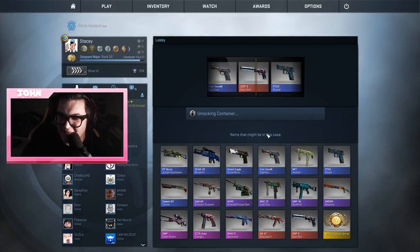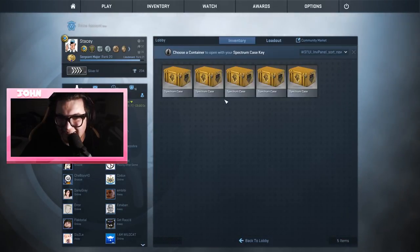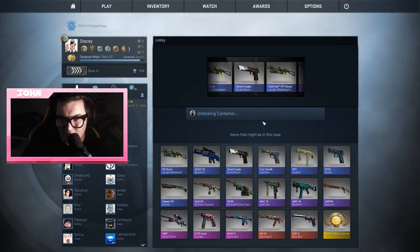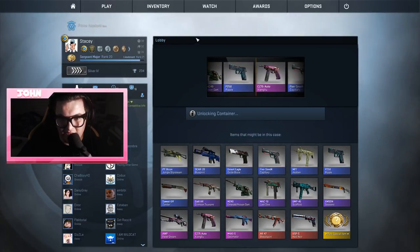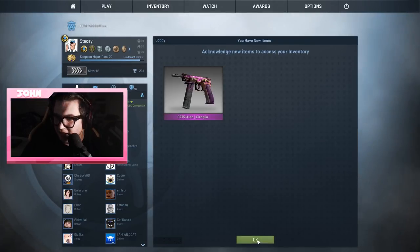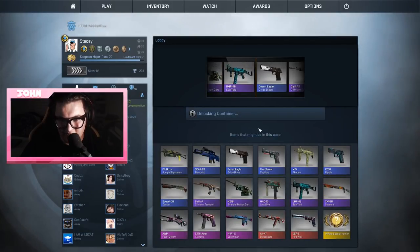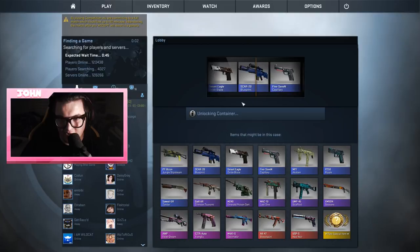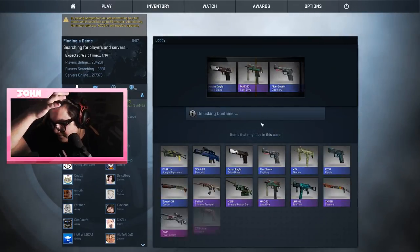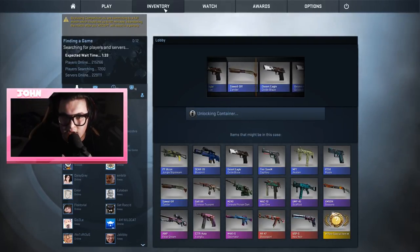These ten clutch cases have already been better than the fifty-something clutch cases I opened before — the spectrums have been better too. We got the exam — the lobby is now open again guys. Do we get another pink? Yeah dude! Now you gotta get another pink.